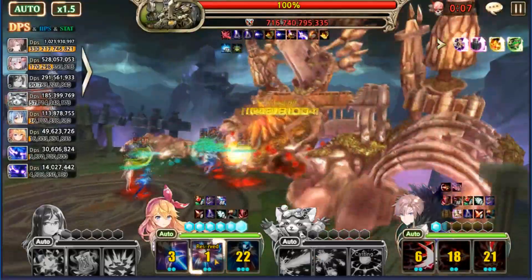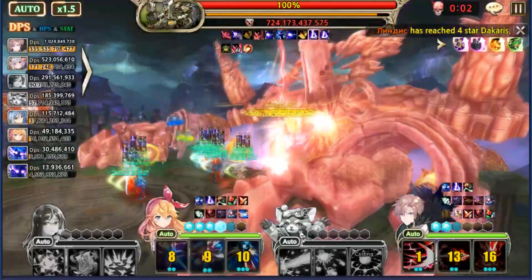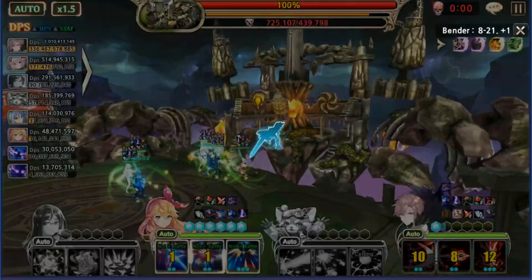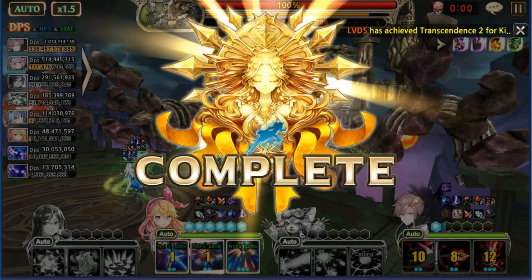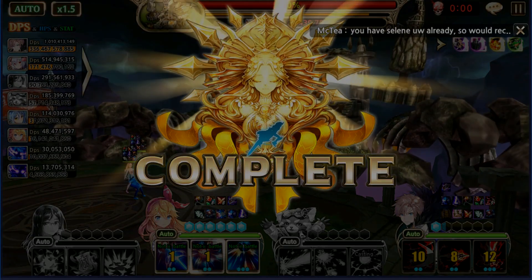That just killed him. Imagine if they did not die — I would have gotten another reset and potentially gotten up to 750 or maybe even 800 billion damage. And remember, my Theo is only three-star and my Curzi is only two-star — that is absolutely insane. Let's go over a little bit of the gear.